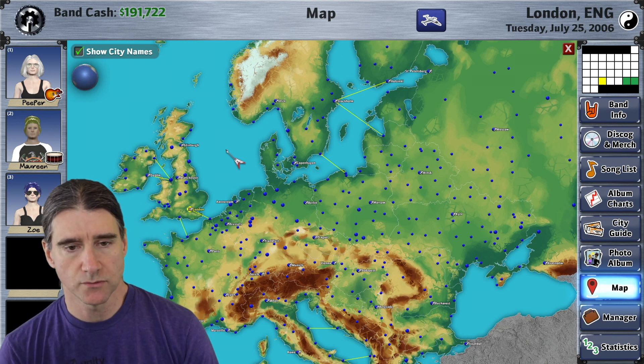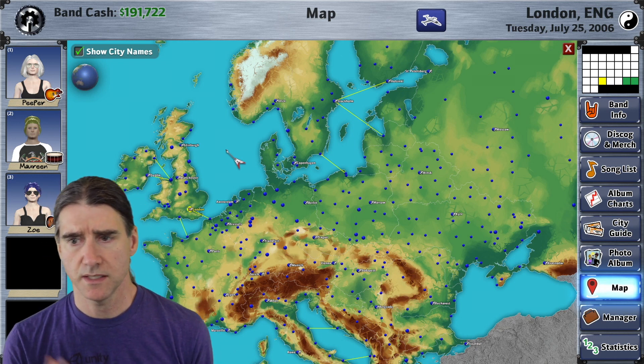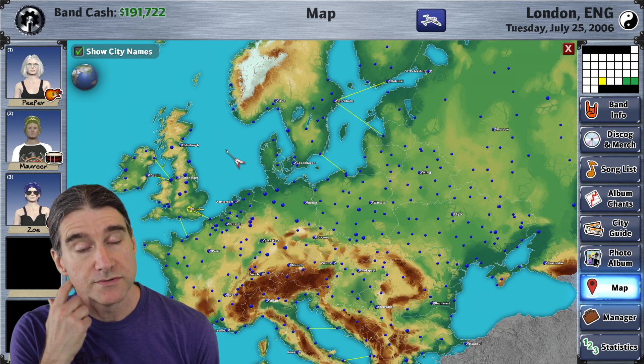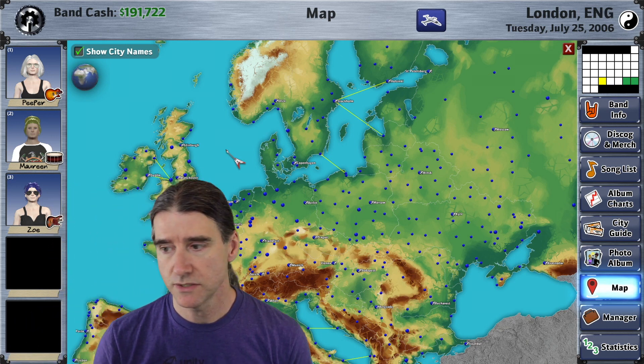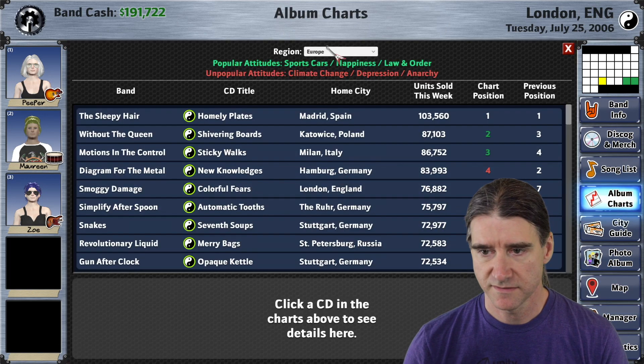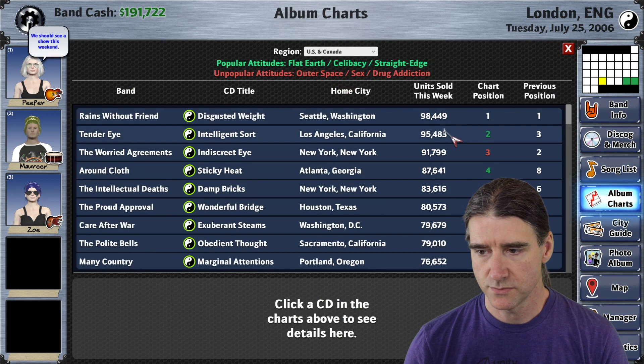Each one of the regions in the world, whether it's USA and Canada or Europe, and in the future other regions, each region has its own CD charts. So if you look at the album charts, you can choose now what charts you want to see.